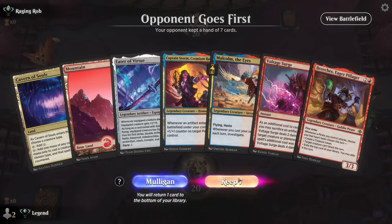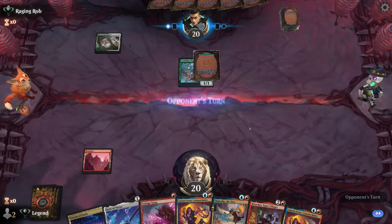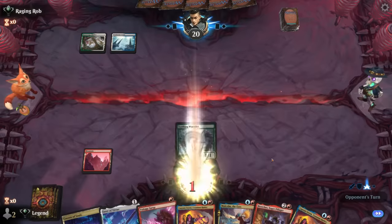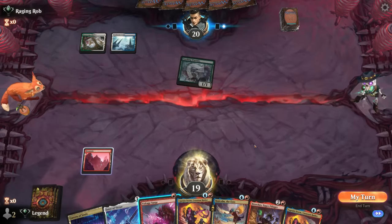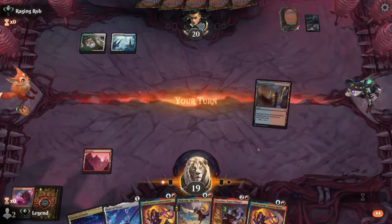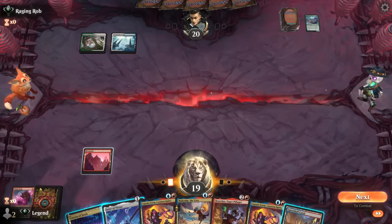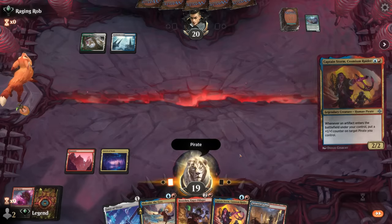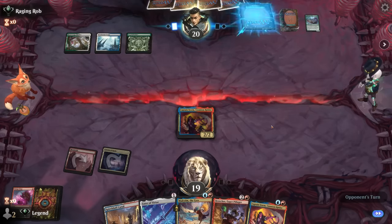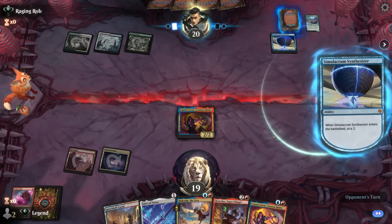Okay, on the draw with a solid hand. Facing Green-Lights Wormlet - a good target for Voltage Surge, but we can wait and see what else they play. I'll take the one damage just to see what's next, opponent does nothing - in that case, I'll take it out. I like Captain Storm here, then next turn we can go Malcolm into Eater and get a bunch of Captain Storm triggers. I see Simulacrum Synthesizer, so opponent's going big with artifacts - we'll have to get in while we can.